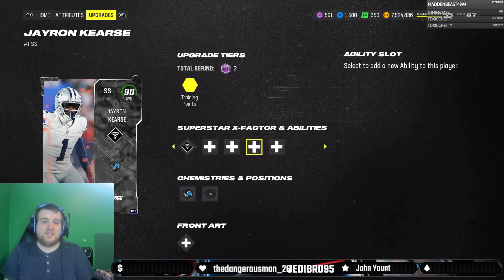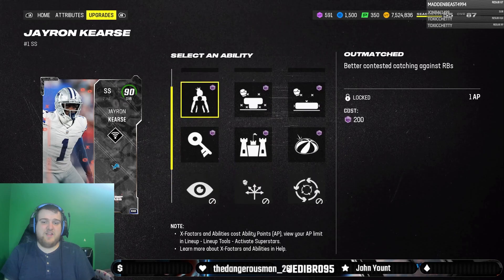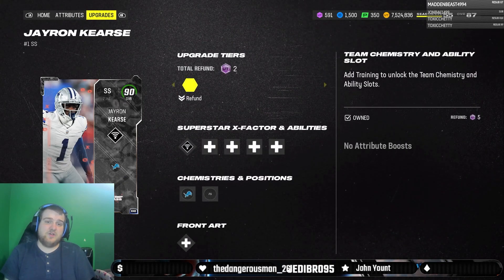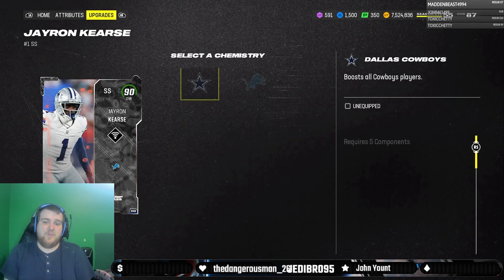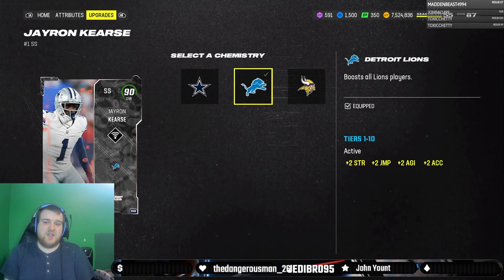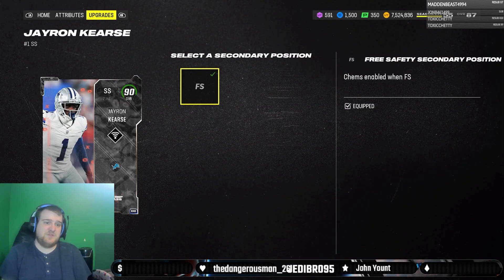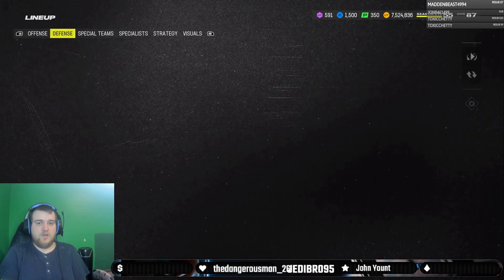Other than that, he doesn't really stand out in much else, but that 93 zone coverage is really, really good. He'll be good for your Texans, Cowboys, Lions, and Vikings theme team. He also comes with a secondary position of free safety.